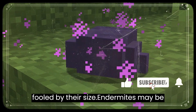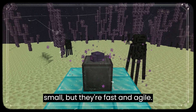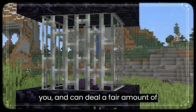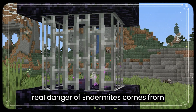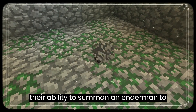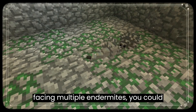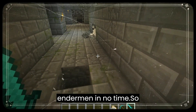Don't be fooled by their size. Endermites may be small, but they're fast and agile. They'll quickly swarm you if they detect you, and can deal a fair amount of damage if you're not careful. But the real danger of Endermites comes from their ability to summon an Enderman to their aid. If you're unlucky enough to be facing multiple Endermites, you could find yourself surrounded by angry Endermen in no time.